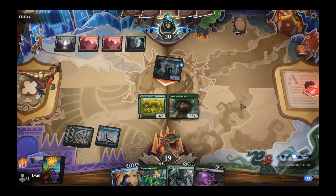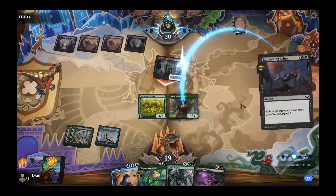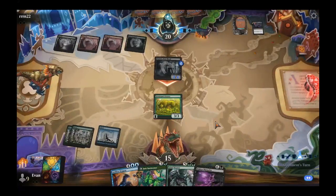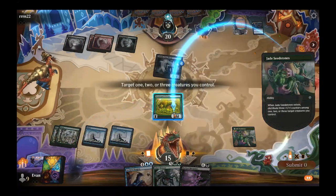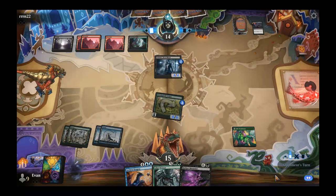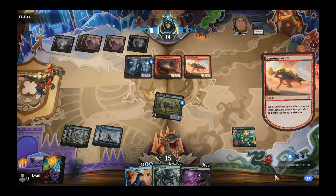Ryan has a free attack here, recognizing that Evan can't afford to either single or double block with the removal spell in hand. Surprising he's pitching this off now instead of developing the four-drop — I guess he just wants the extra damage and to set up future draws. He does have a Summoner in hand, so a Coyote on top is like a huge combo. And this is a good amount of damage coming in.